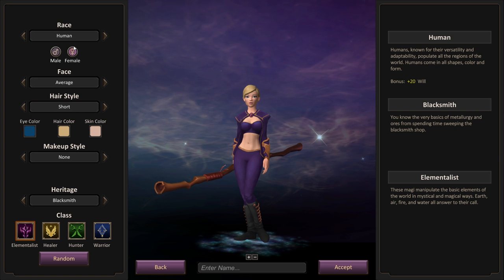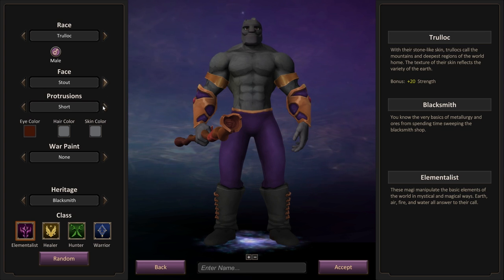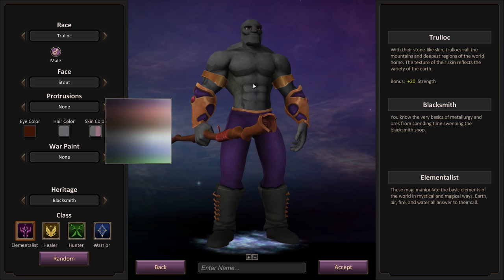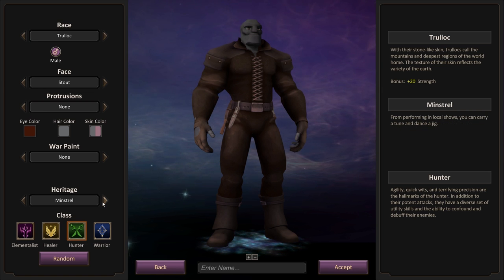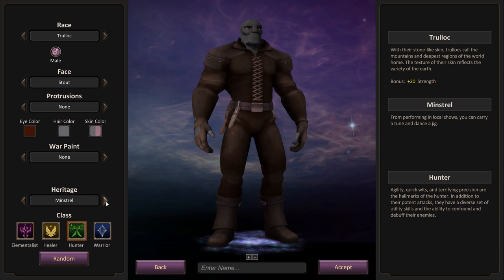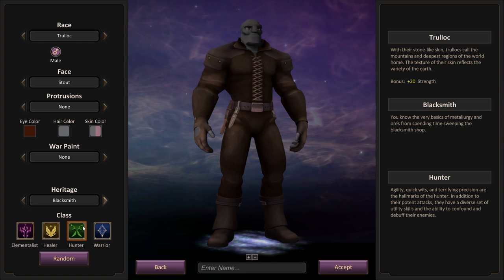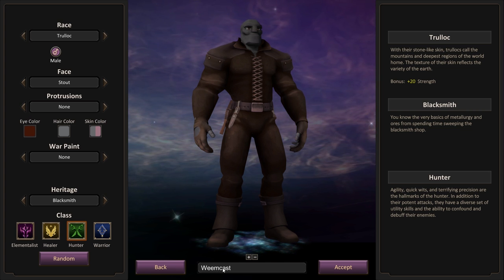I've been clicking around a few things and I want to go with this big dude. Stout face is fine. We're going to go with basically the bald, no hair kind of thing. We've got eye color, hair color, skin color. I actually like this stone look to him. I was thinking I'd be a hunter. We have heritages here — I've skimmed through these quickly and I'm not sure what impact they have. There is crafting, blacksmithing and farming are the familiar ones. He's got plus 20 strength, so maybe he's better as a warrior, but I'm not too concerned about that. We'll call him Weencast. Let's dive in.